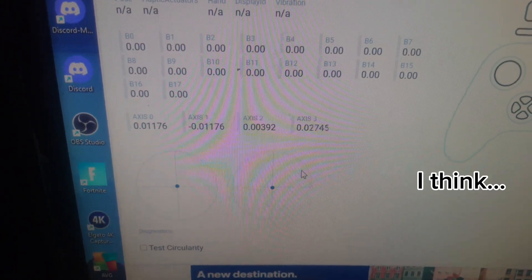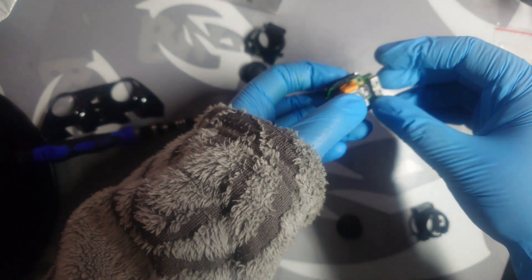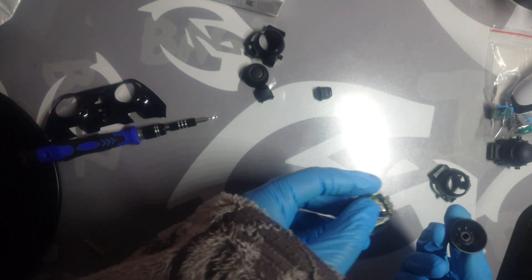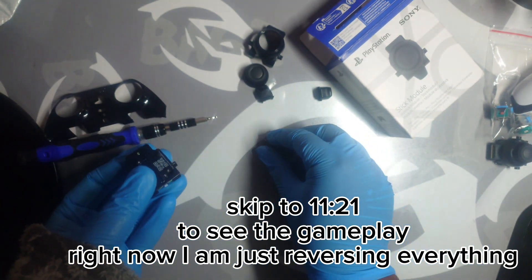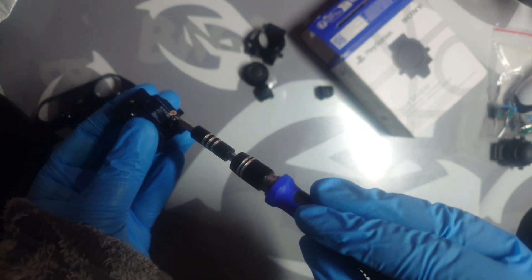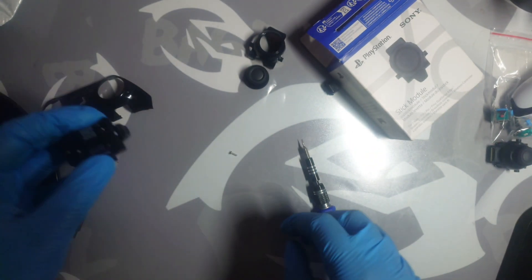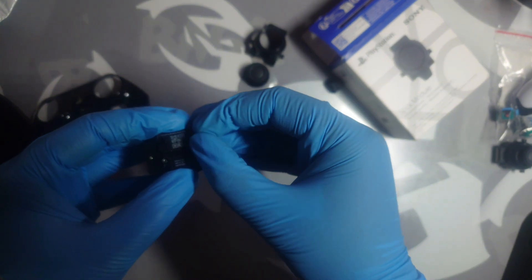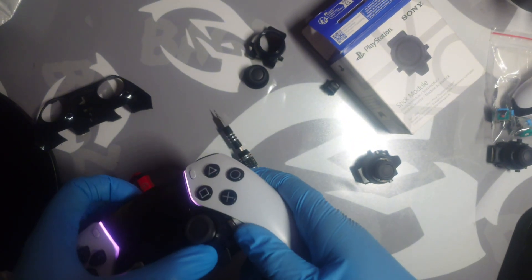After adjusting it like a hundred times, it's right in the centre. The dead zone is literally 0.02. Okay, now that's done. I've done my best trying to adjust the dead zone. Now I have to reverse the process and put the modules back the way they were initially. I'm going to stick the modules back in. If you want to skip, go to 11 minutes 31 seconds. Enjoy.